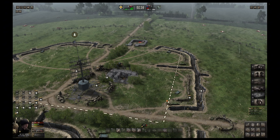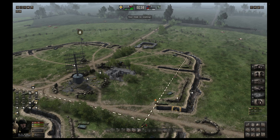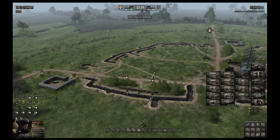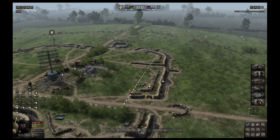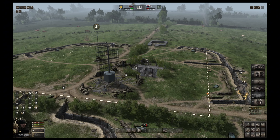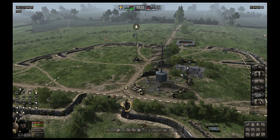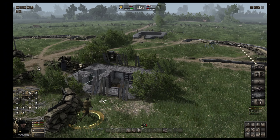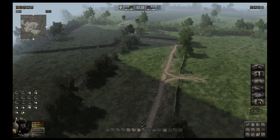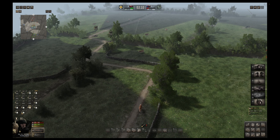Trying to use that rifle grenade to take out that MG42. We got an SMG infantry in the bunker. Just try to use lots of infantry and overwhelm them - it's kind of hard playing as the Americans sometimes. But if you just keep pumping out single riflemen and automatic riflemen teams you can get your numbers up pretty quick.